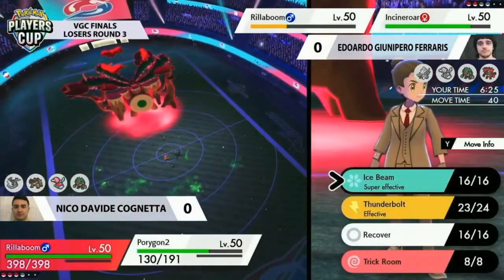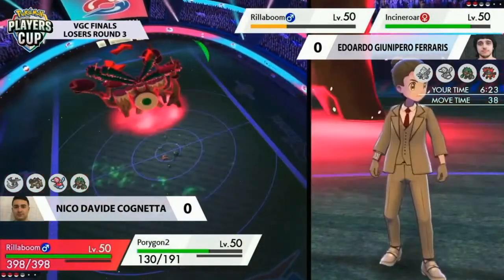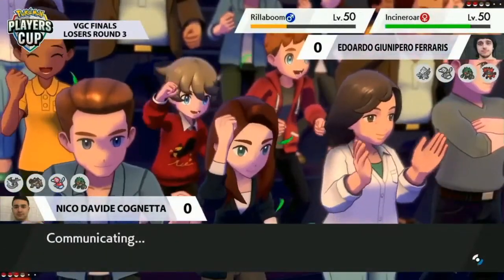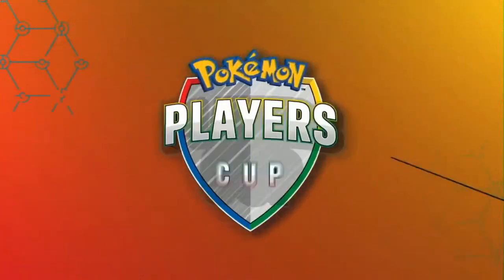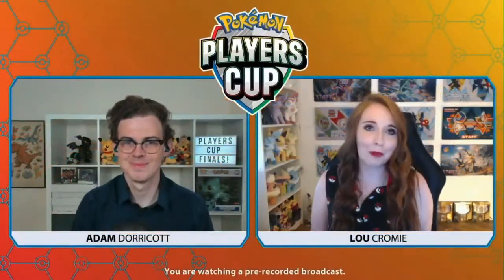There has been a two-Pokémon difference, and that has definitely landed in Nico's favor from team selection. The forfeit goes in — phenomenal play from Nico, constantly thinking several turns ahead, making sure he preserved the Pokémon he needed and used the optimal moments to go for that Gigantamax.